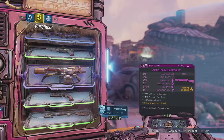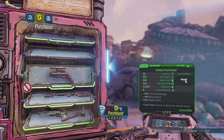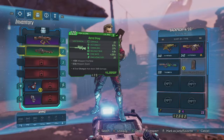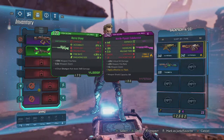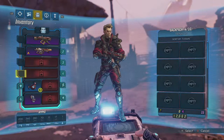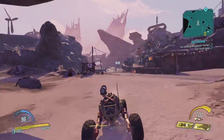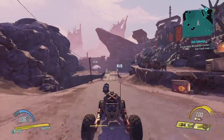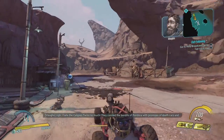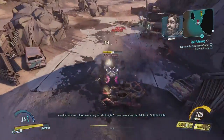Just gonna sell a few weapons. There's a fire shotgun in this shop — I'm gonna buy that! And then sell a whole bunch of stuff. So still only two slots. I think we're gonna go for the fire shotgun along with the other SMG. Let's head back towards the Holy Broadcast Center. The Calypso Twins — I hate them so much. They conned the bandits of Pandora with promises of death cars and meat storms and blood saunas.